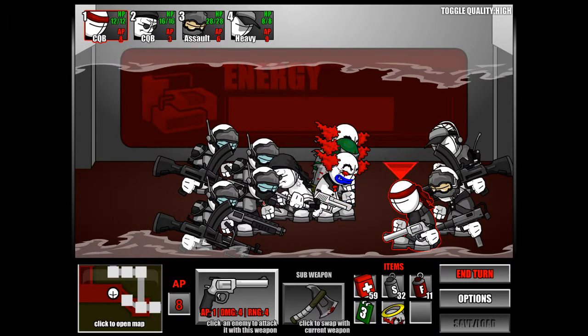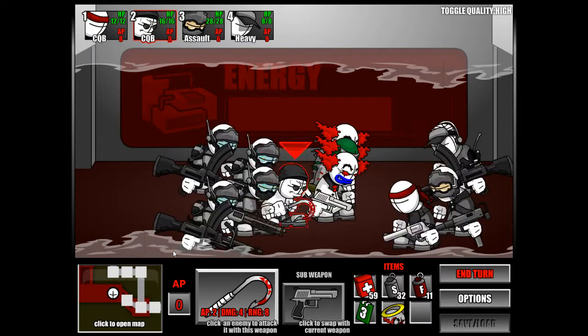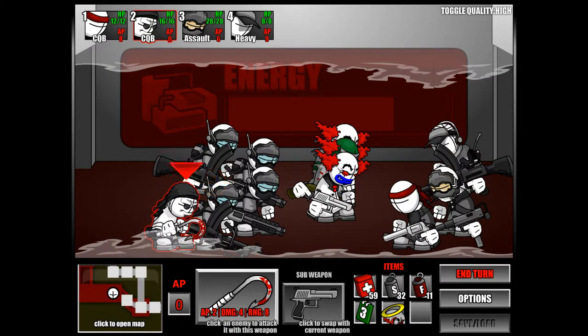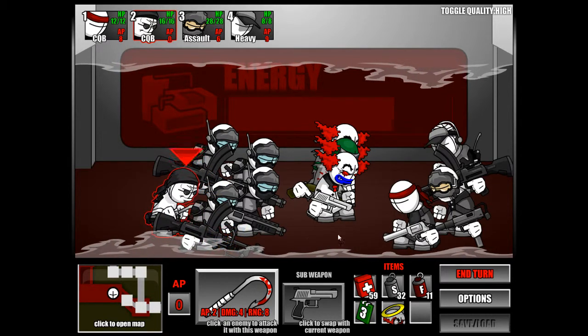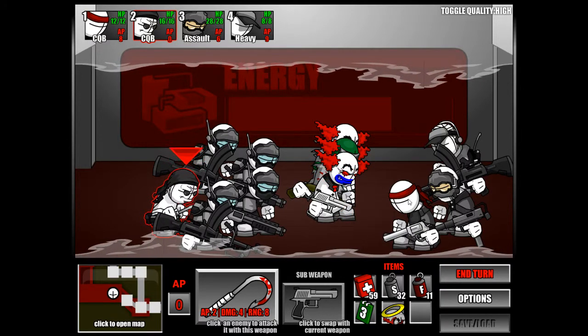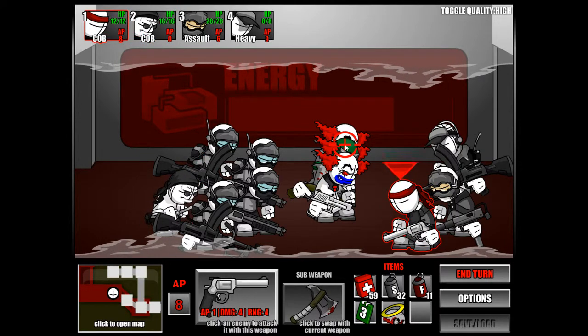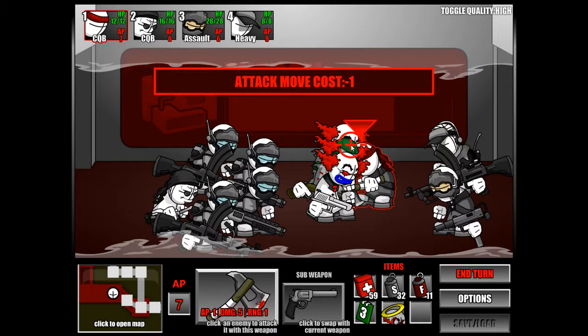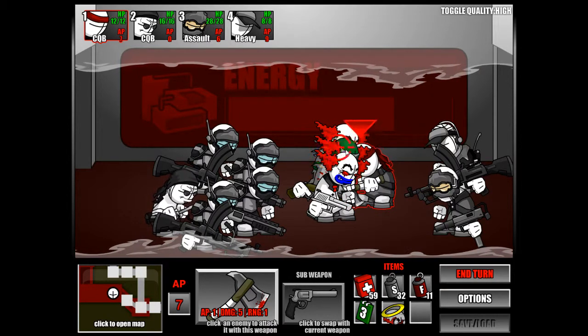So we hook three times, and then because it's smoked and we can't really hit him again, we're going to move away to safety — quote-unquote safety — standing right next to this Bren gun guy. The second Tricky that comes down actually only has five health, and the axe does five damage, so we're going to move in and we're going to have seven tries to swing through the smoke to hit him and get him down to half health on the first turn.